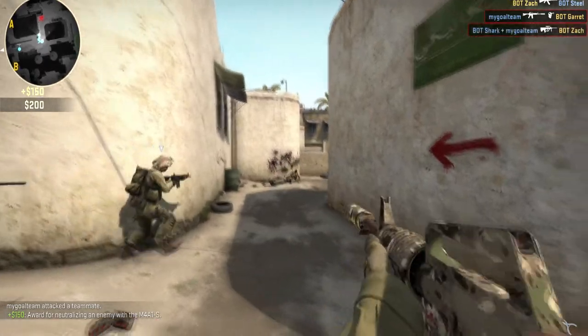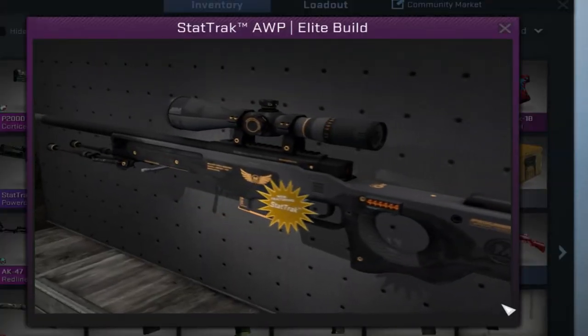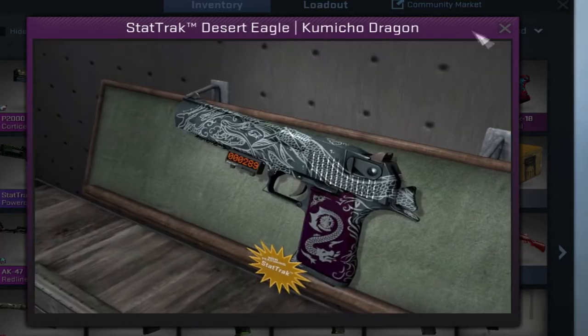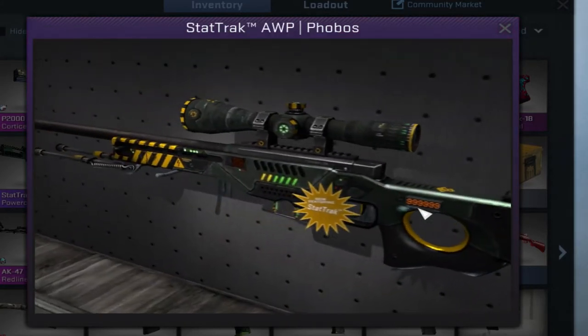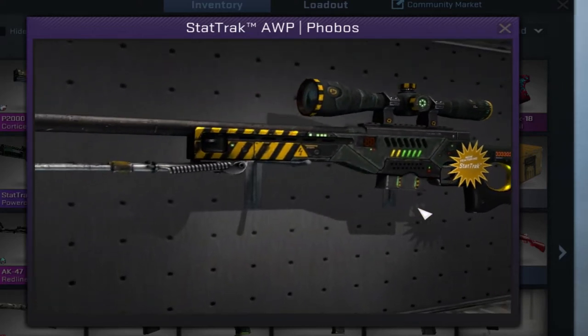Today we can get a lot of nice skins from the trade-up contracts. For example, this AWP Elite Build Minimal Wear Star Trek with a nice profit from the Wildfire Collection. From the Wildfire Collection, this nice Commission Dragon as well, Minimal Wear, nice possibility. This AWP Phobos from the Gamma trade-up — a very, very huge gun.